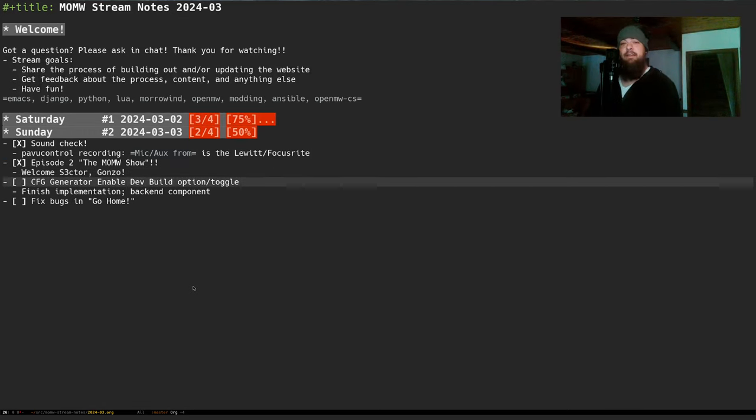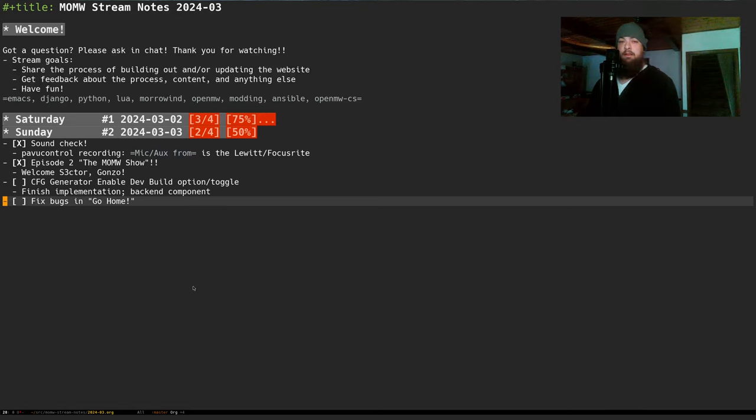My intention today is to kind of just finish where we left off with the dev build option toggle thing. Gonzo, Sector, please stop me at any point with feedback or conversation. The intention is, after that, maybe we'll poke into some Lua mod hacking or something. So yeah, without further ado.